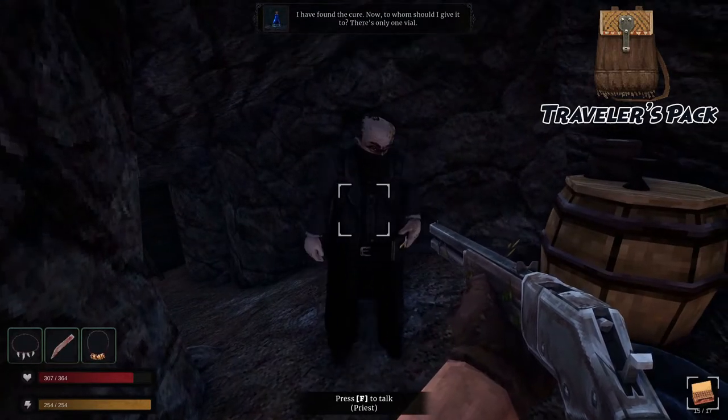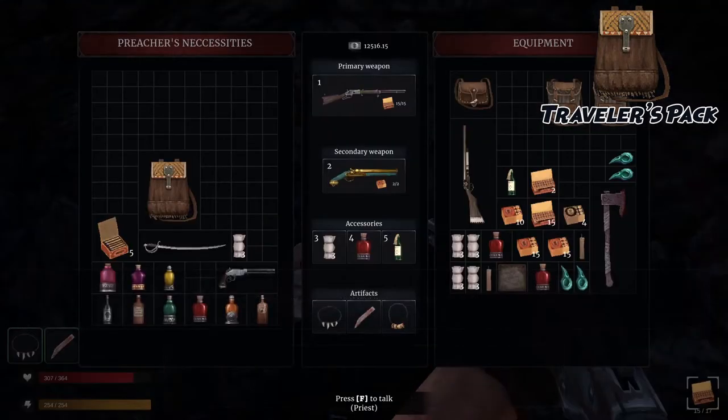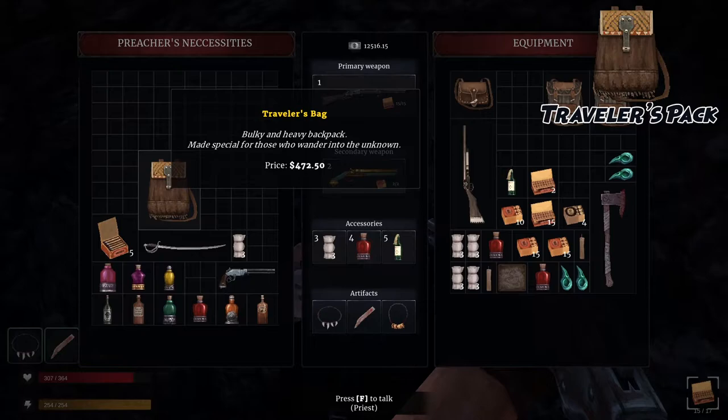Lastly, the traveler's bag can only be snagged from the priest after freeing him from the fort. For around 500 bucks, you can acquire this bulky pack, which sports enough space for even the heftiest of hauls.